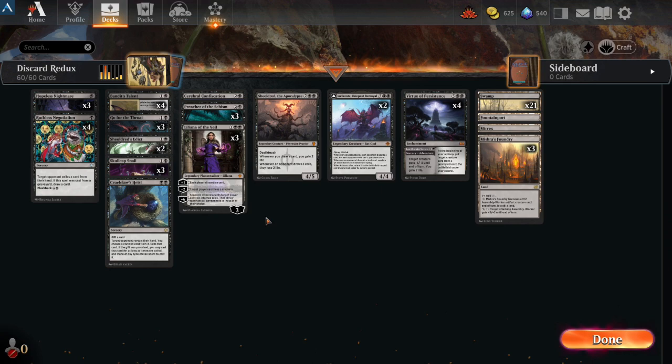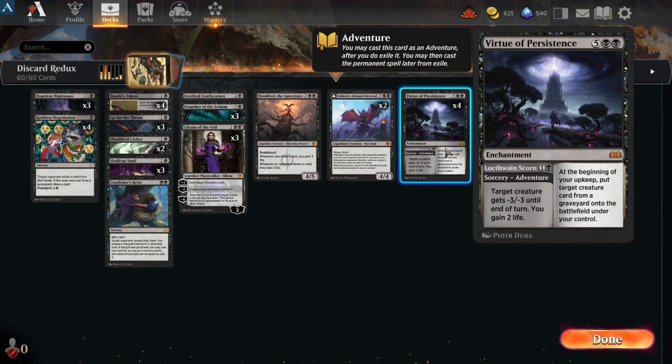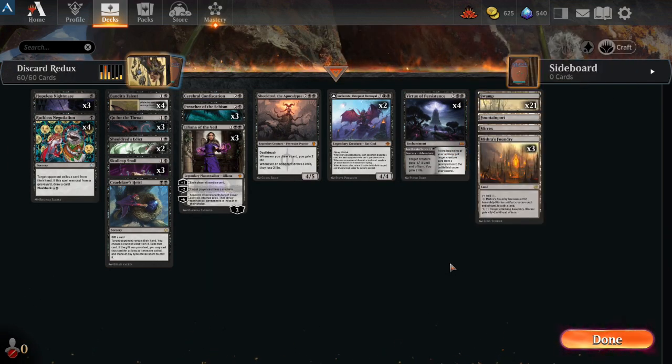I've got three Preachers, some Lilianas, Shieldred, Aklazats, more creature removal, and Virtue of Persistence. All of my creature removal is two-cost, so that kind of sucks — no turn one Cut Down. We'll have to see about that. This is just trying to play around with it and see what I like and what I don't like, what works for me and what doesn't.